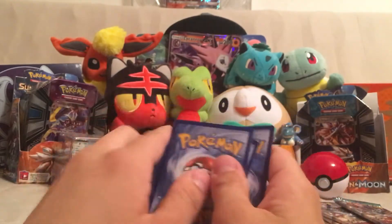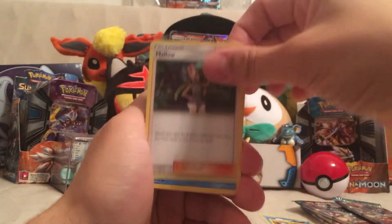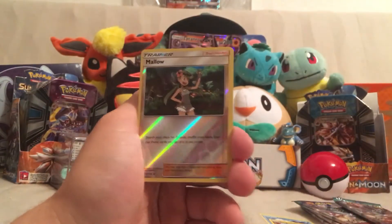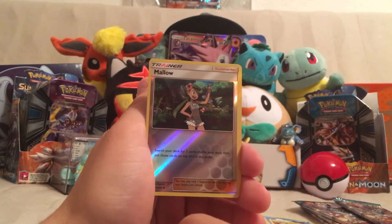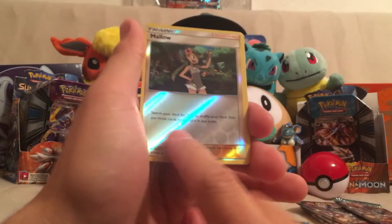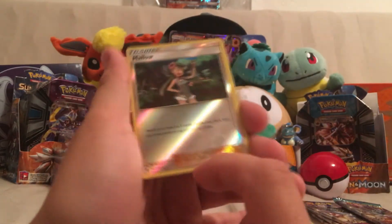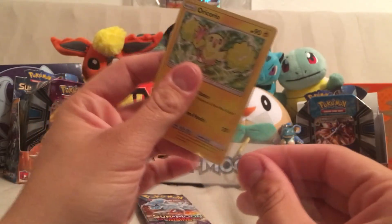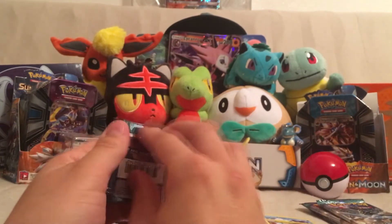So many good cards in this set. Let's see what we can get out of this last Tapu Koko pack. We got a Grass Energy, Hala, Sudowoodo, Mallow, Alolan Sandshrew, Machop, Chansey, Snow Runt, Pancham, a Reverse Holo Mallow — which I'm assuming is a misprint because it's only partially reverse holographic. I've seen a lot of misprints so far, which is kind of bizarre. And Oricorio. I'm not sure if the Oricorio is worth anything, but Dariums is — so I figured why not.